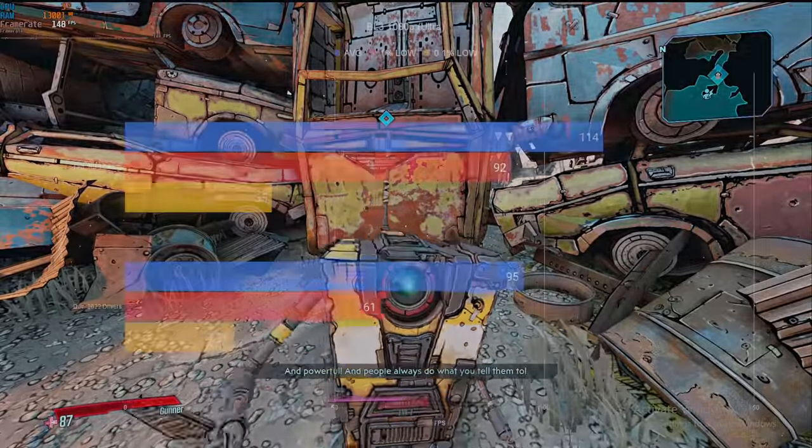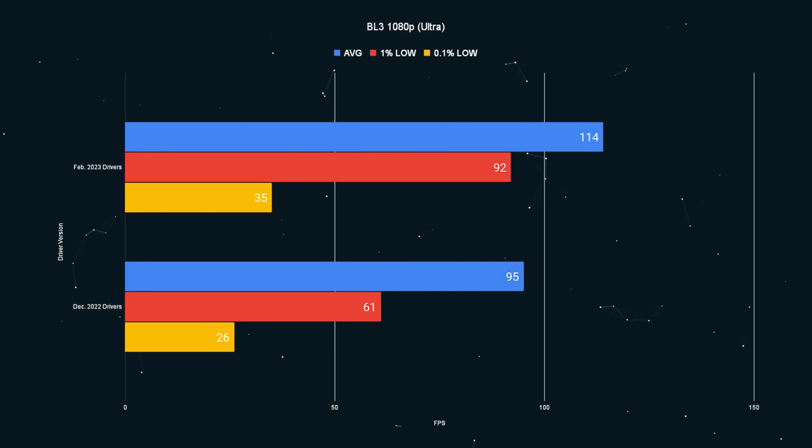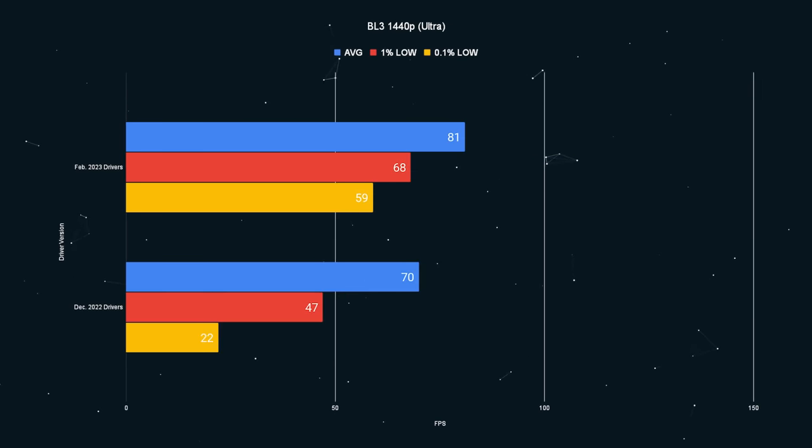Borderlands 3 definitely had the largest performance increase — 33 FPS higher at 1080p and 25 FPS higher at 1440p. The 1% and 0.1% lows also increased significantly, meaning the gameplay experience was overall very smooth. I wish I'd started the playtesting with Borderlands 3, because that would have given me a lot more confidence for the rest of the games. Basically, everything was working according to plan in Borderlands 3. That's really good.